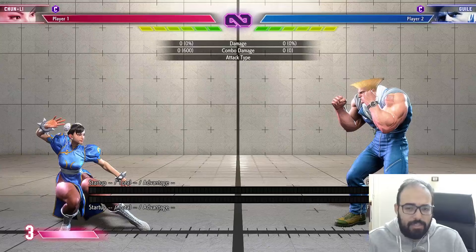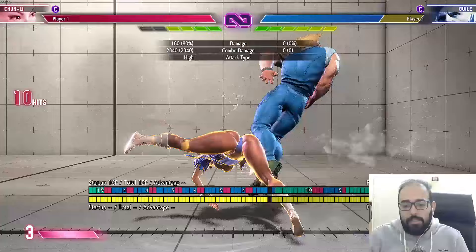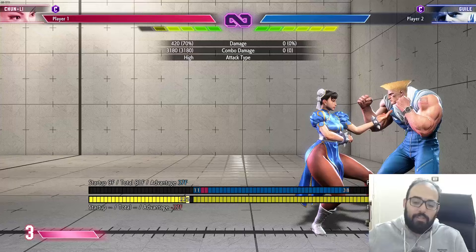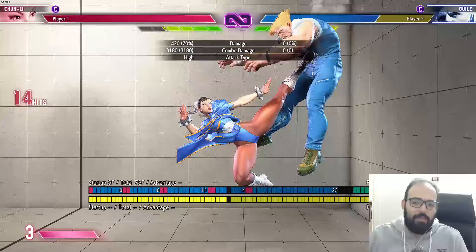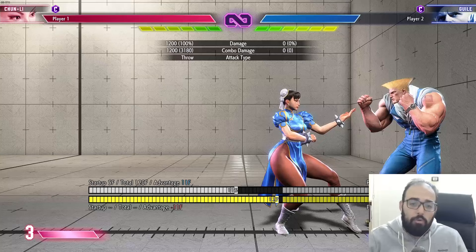If your idea of Street Fighter is fireball-uppercut, that can't really win you games, because typically a jump-in deals way more damage. Jumps had a lot less block stun and hit stun in previous games, so it was a lot harder to get a jump-in into a full combo, especially in the OG games like Street Fighter 2. But if you got hit once, you're in the corner, you've lost half your life — that's just how it is.